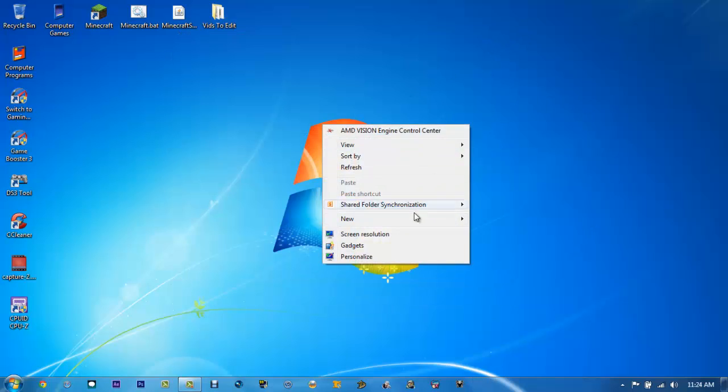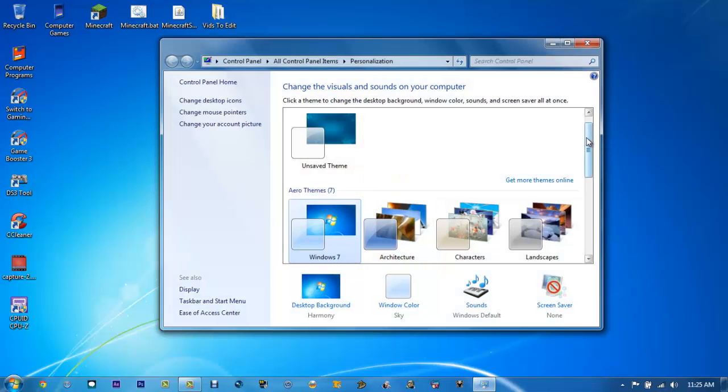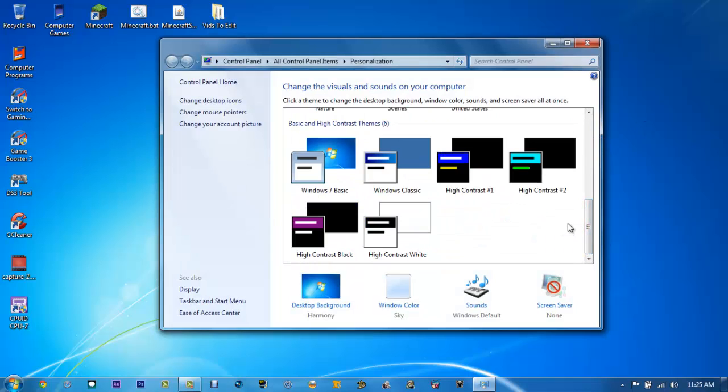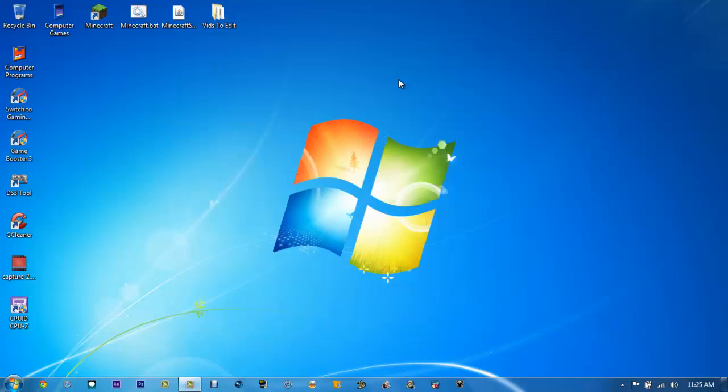Another thing is Windows 7 Aero — it uses a lot of unneeded memory from your video card. What you would do is right-click the desktop and go to Personalize, then scroll all the way down. If you're on Vista, do this as well. Go to Windows Classic and it will change everything for straight performance, so everything will run a lot better.